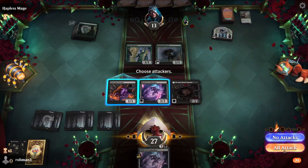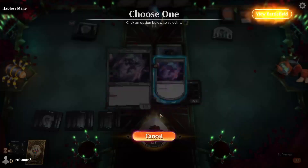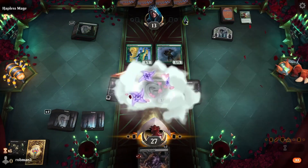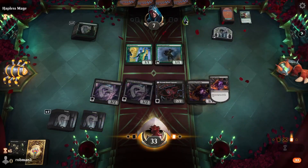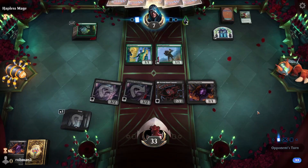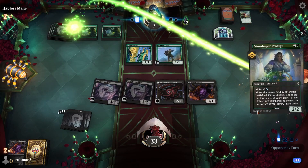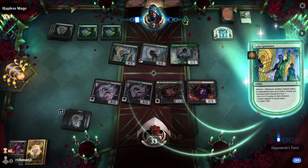If they want to double-block the Ambusher, that's fine. We Ninjutsu again, deal them six, play the Vermin to mill ourselves. We wouldn't mind drawing Karumonix, or even Skitterling would be good — we could sacrifice the Vermin. This deck operates without Karumonix, but it is obviously much, much better with it.